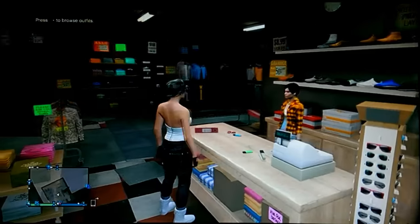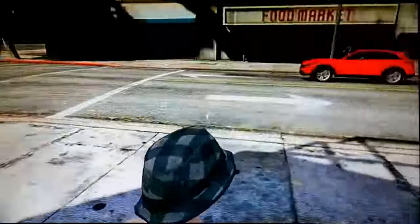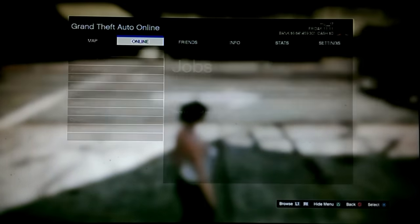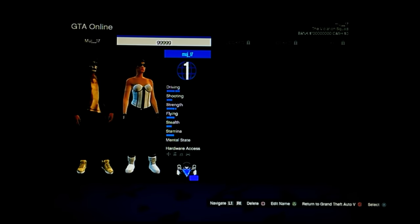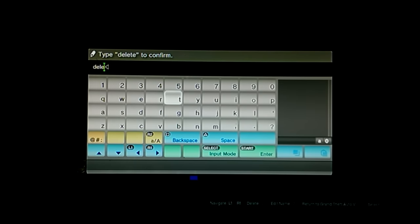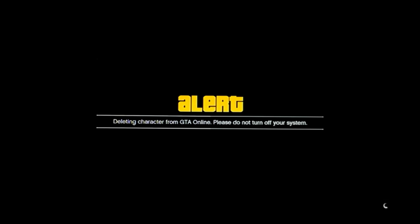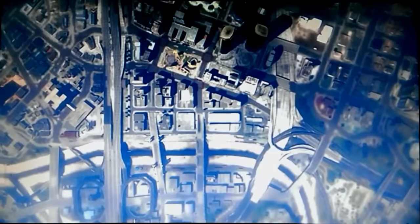Save it with any name. Then head outside and press Start, Online, swap character. Go ahead and delete your second character — press Square, then Delete. Once you press Delete, keep spamming X. After you get to the new character menu, keep spamming Circle until you back out to story mode.